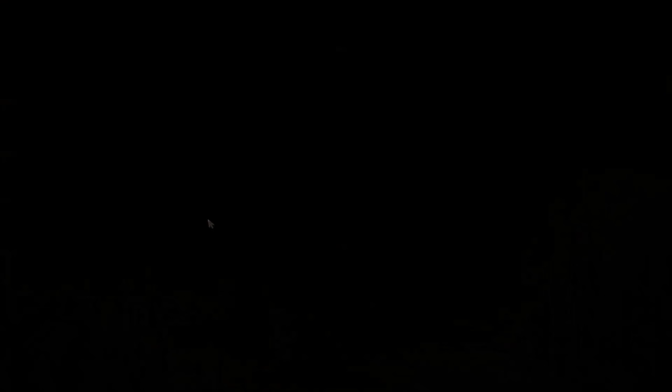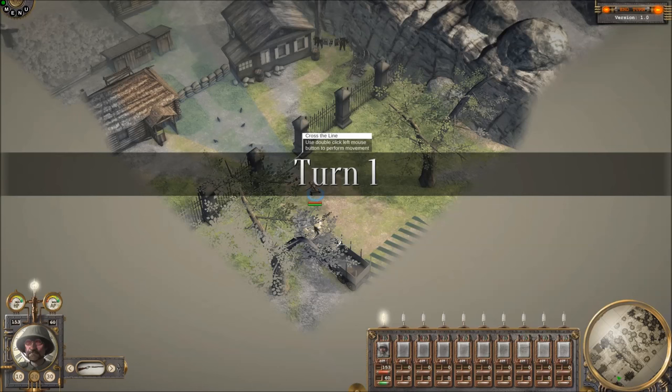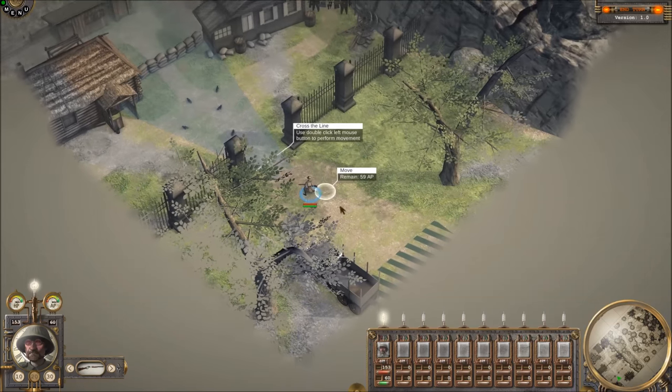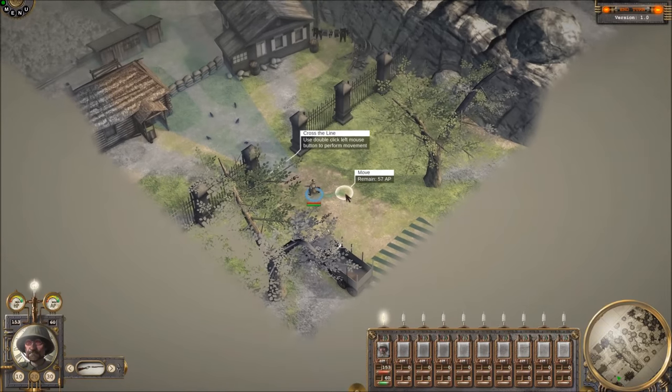Start new game. I haven't touched this yet, guys. I don't know what's happening. To aim and fire at a specific point, use Control. Ooh, shiny lights. Use double-click left mouse button to perform movement. All right, looks like we have AP, so this is going to be a turn-based strategy game, guys and gals. I know that much. And it looks like we can zoom in, though the zoom is quite slow.